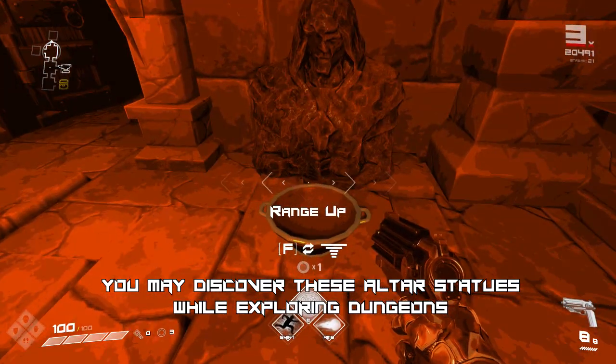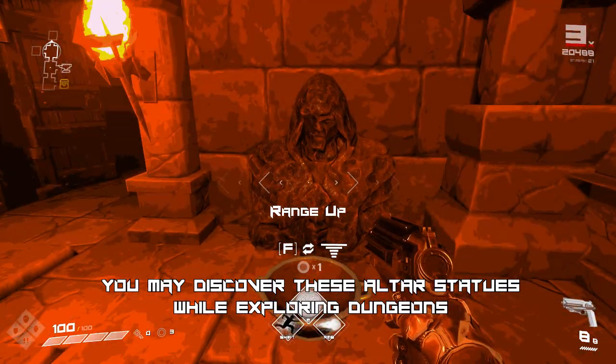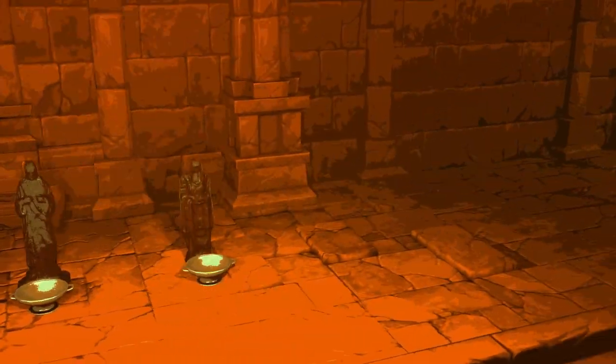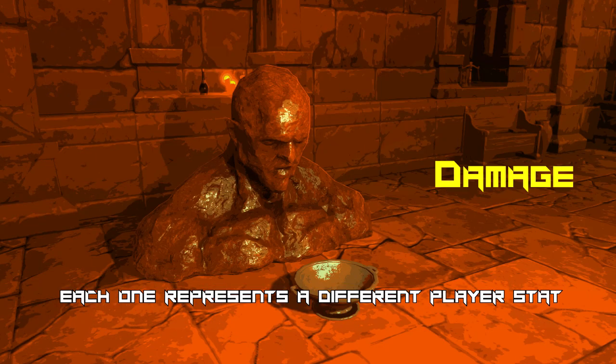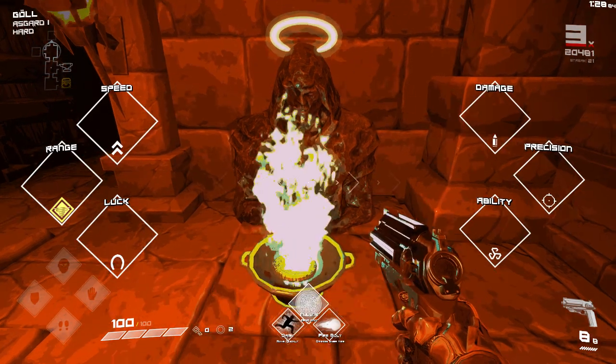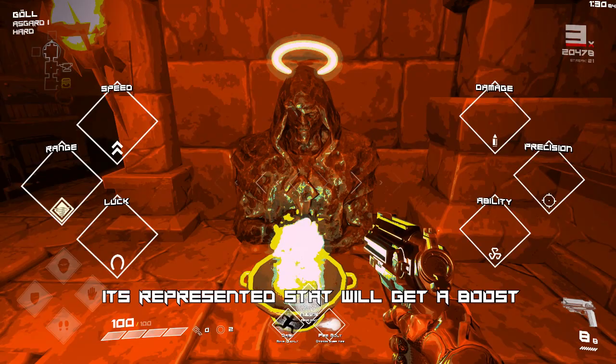In BPM, you may discover these altar statues while exploring dungeons. There are six statue types in total, each one representing a different player stat. When tossing a coin to the statue, its represented stat will get a boost.